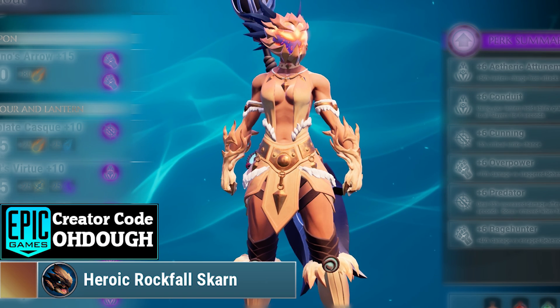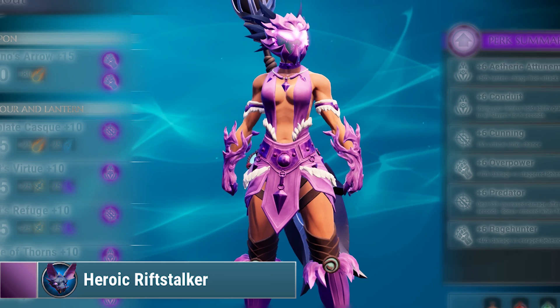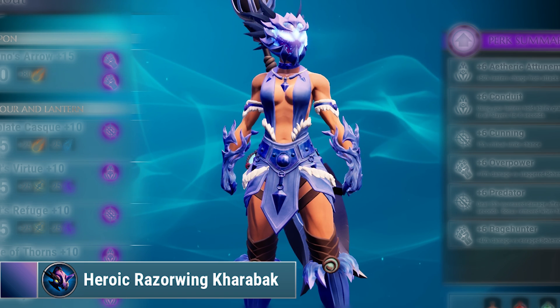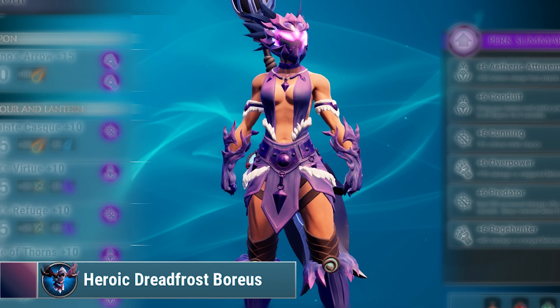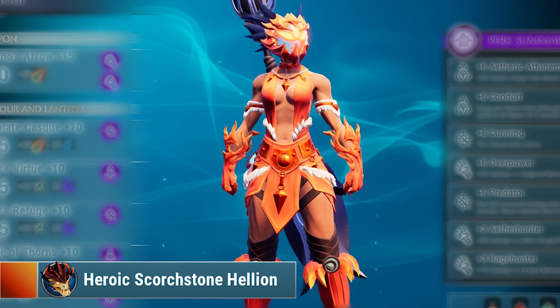Speaking of that, if you want to buy some dyes, be sure to use code ODO in the Epic Game Store — it helps me out and I'd appreciate it. But in all seriousness, you do not have to buy any dyes if you don't want to. You can earn a white-looking dye which you can't really buy right now, and that will be called Supernova — it's from Rezikiri.